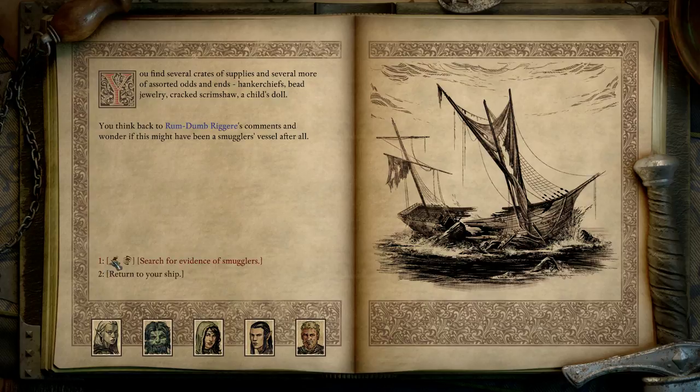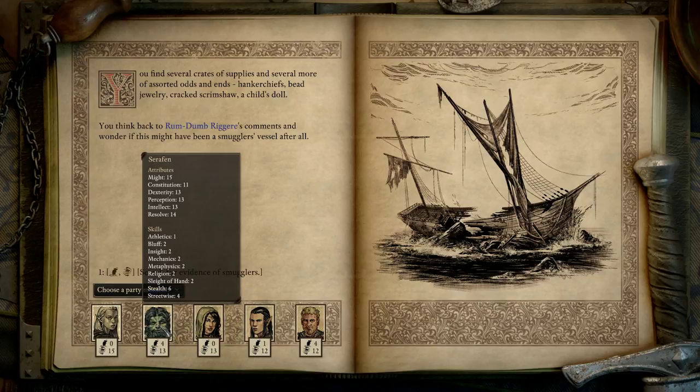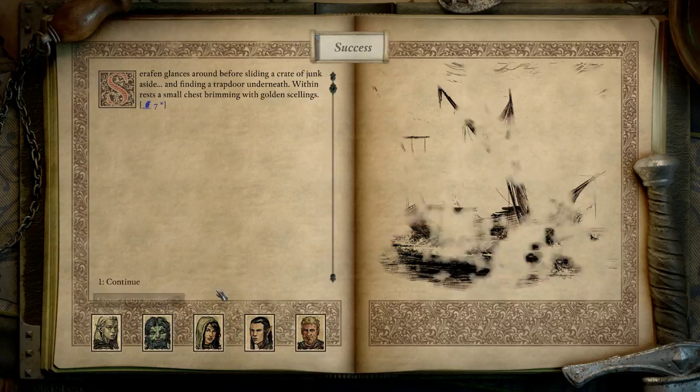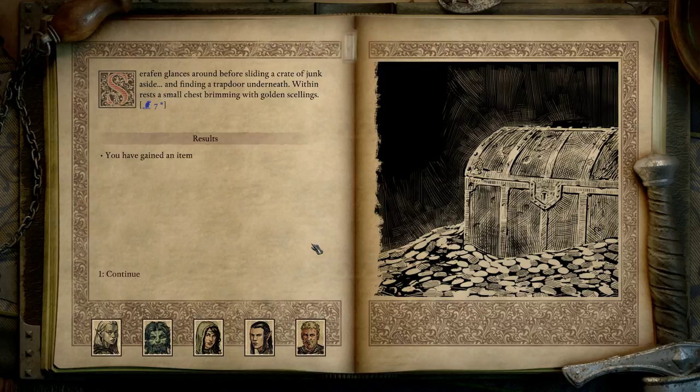Search for evidence of smugglers — streetwise and perception. Yeah, he has the streetwise; they both have it. Seraphine glances around before sliding a crate of junk aside and finding a trapdoor underneath. Viren rests a small chest brimming with golden shillings — 23. The item was put into your stash. Seraphine whistles: 'Smugglers after all.'